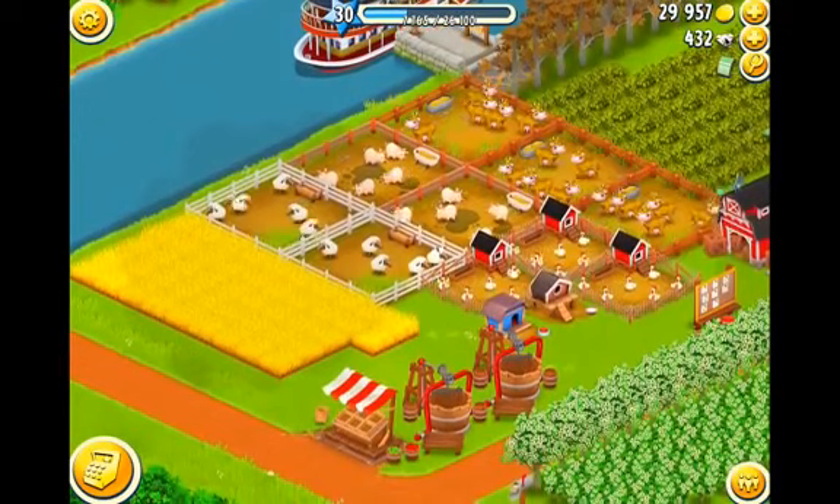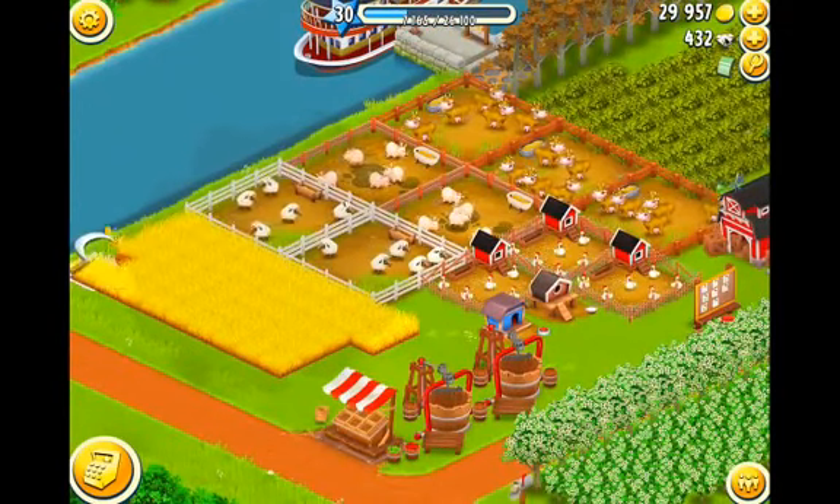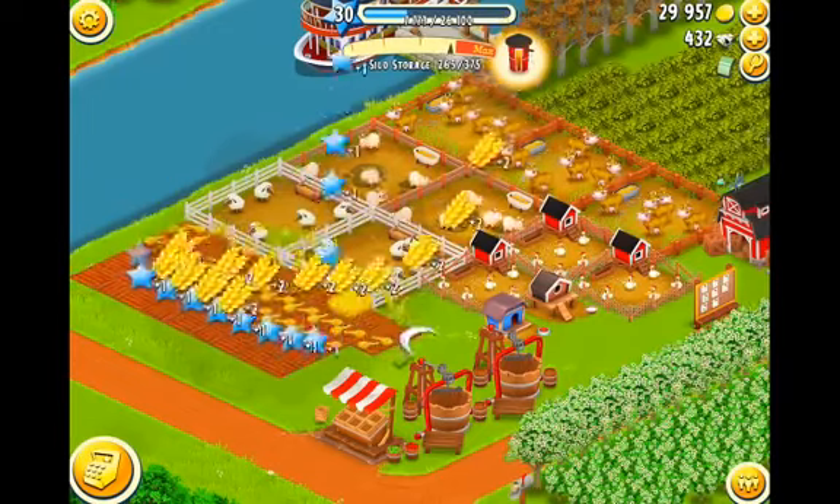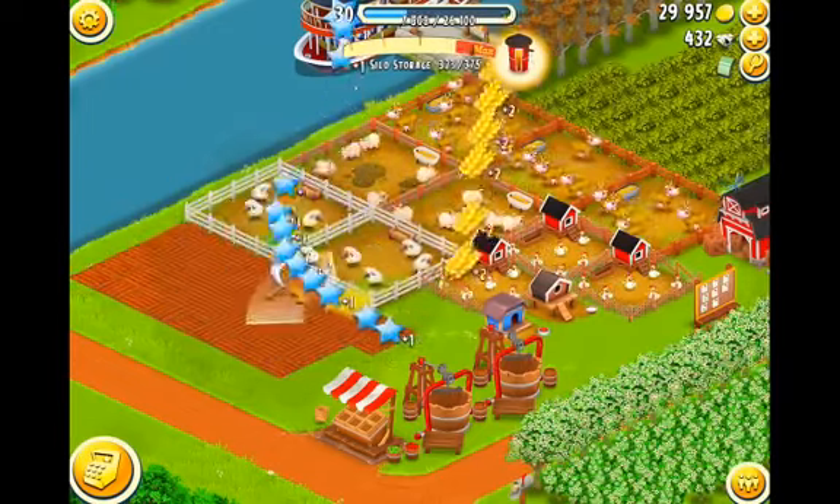Pretty much all you have to do is plant your entire field with just wheat and keep harvesting it. Usually about every two minutes you'll get a special item.